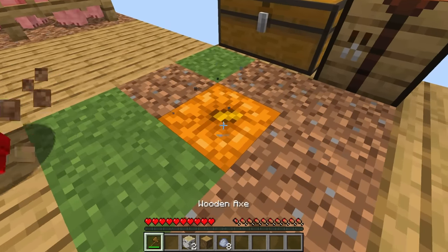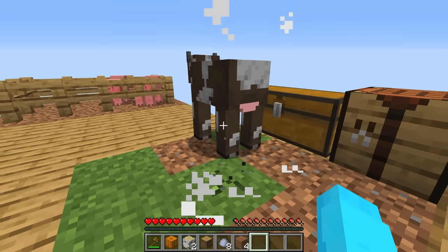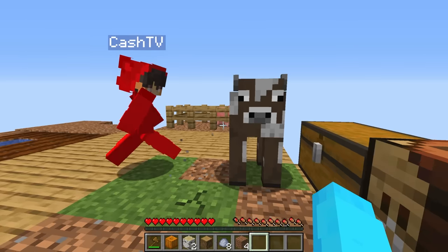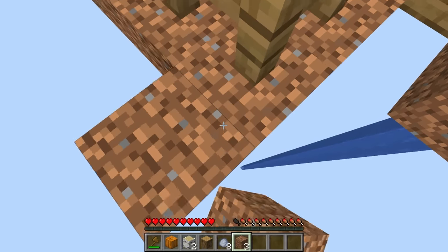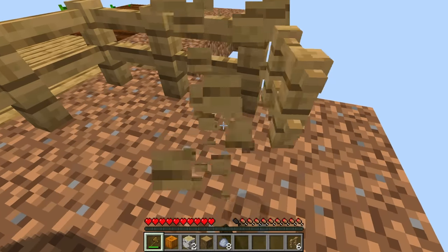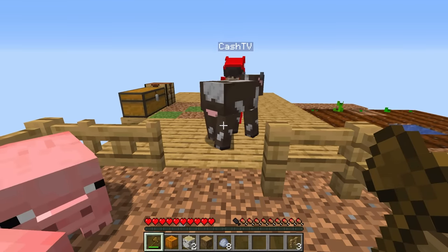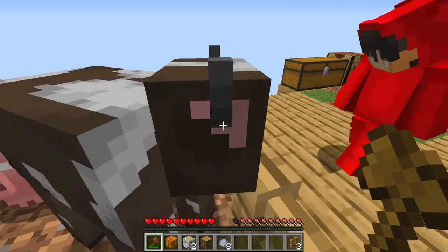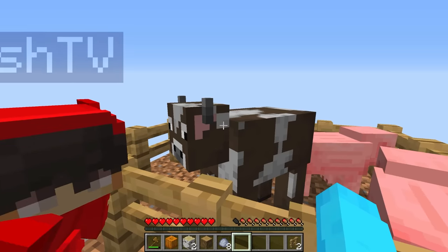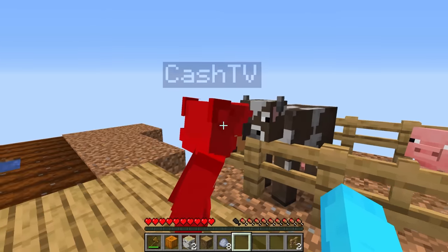I just got a pumpkin! We got a new mob and it's a cow! We're running out of space in our pen — we can fix that, let's expand it. Come on, push the cow Cash! Yes, get in there — perfect. Now we have three animals. We forgot to name him — I'll let you name him this time. I want to name him Henry. Now we have Hubert, Janet, and Henry!